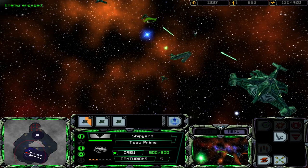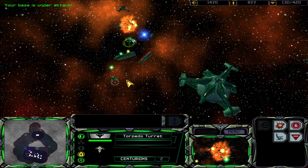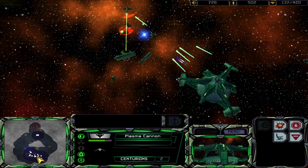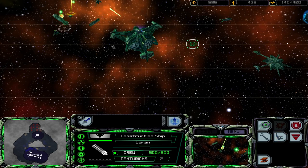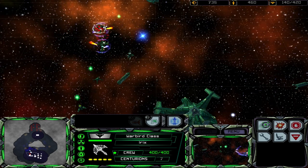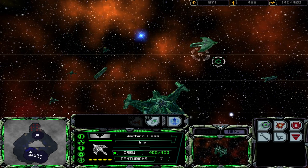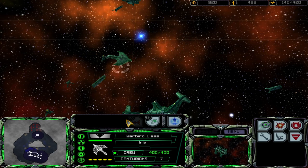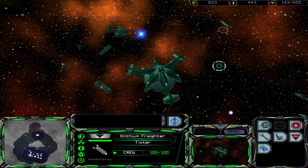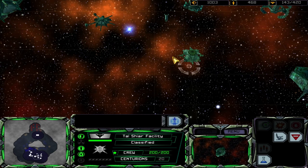Crikey, here they come. Here come the warbirds. Foolish Klingons — you woke Tomalok up from his daily nap. He's not going to be happy with you. What else do we have in here? Sensor jammer, Tachyon grid — new research has begun.